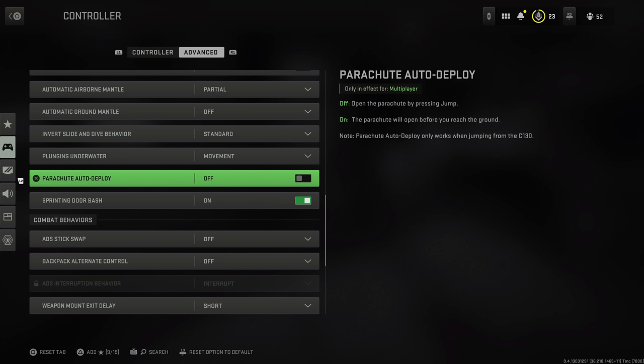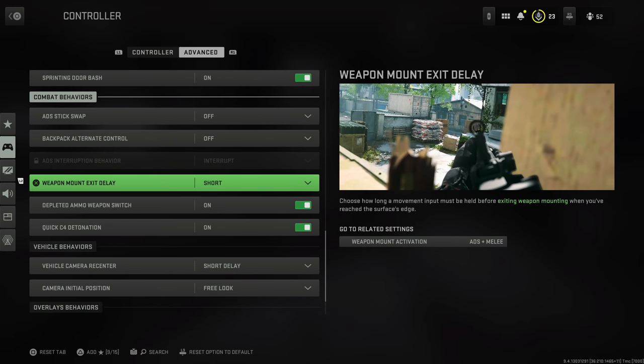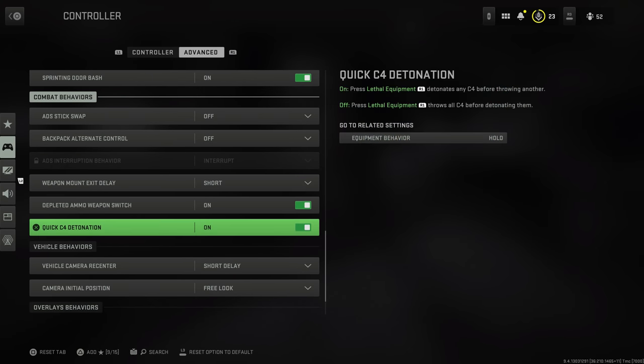I'd turn off parachute auto deploy — just like in Warzone, you can control it yourself and get closer to the ground. When it deploys automatically, there's an awkward period where you're just floating above the ground, totally vulnerable. For combat behaviors: set weapon mount activation delay to short, and allow quick C4 detonation — turn that on so you can blow it up almost as soon as you throw it. The rest of the advanced tab is preference-based.